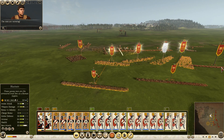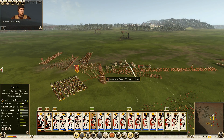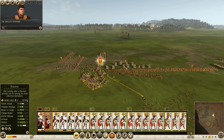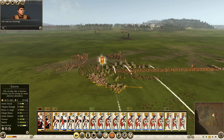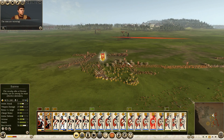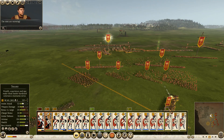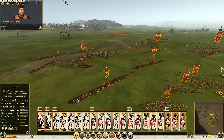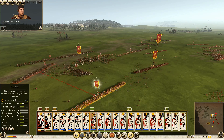Hastati, get in there! If they're going to give me this flank I'm going to hit them hard. What is this — armored spears? Get out of the armored spears and hit these bastards. Where are my Triarii? You guys should get over here as soon as possible. They're giving me their left — their right. Armored spears.